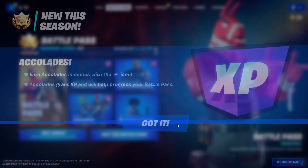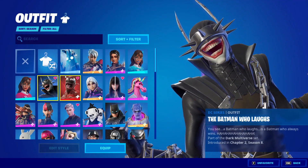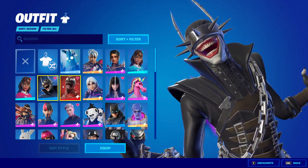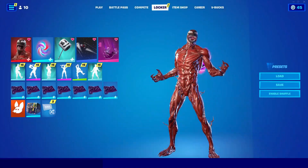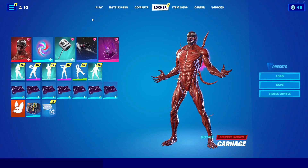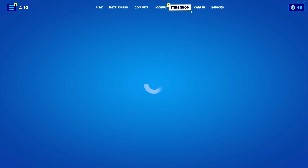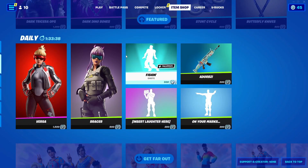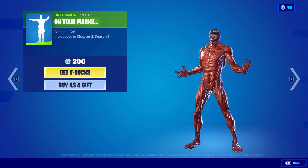After that, click 'Got It,' go back into locker and into skins. Change it back to the skin you had when you were doing this glitch. After you do that, go into item shop. If you don't have any skins, skip that part. In item shop, go into an emote and do it for about 10 to 15 seconds or until the emote ends.